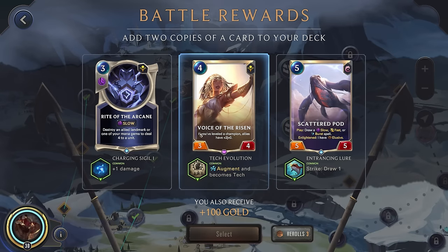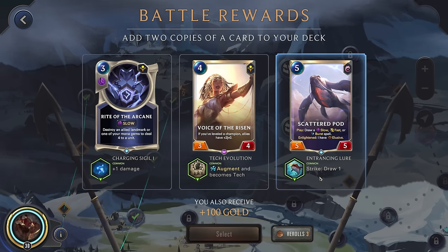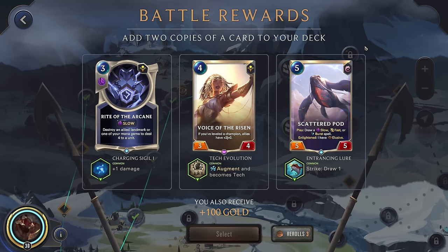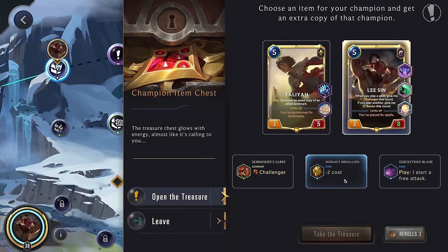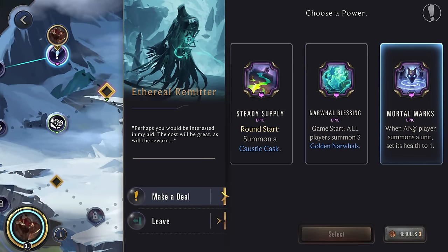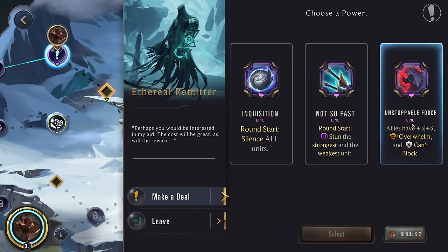Alright, still alive — nice. Destroy an allied landmark or one of your mana gems to deal five damage to a unit. Slow spell. I guess we'll go here — some removal, fairly cheap, generating another card. I think let's just go here for Scattered Pod. Alright, champion item — two cost reduction for Lee Sin, pretty good. Any player summons unit sets up to one. Mortal Marks could be nice against Lissandra, but we don't actually have that much poke damage. Silence all units — not so fast. Unstoppable Force. Yeah, we'll do another reroll.